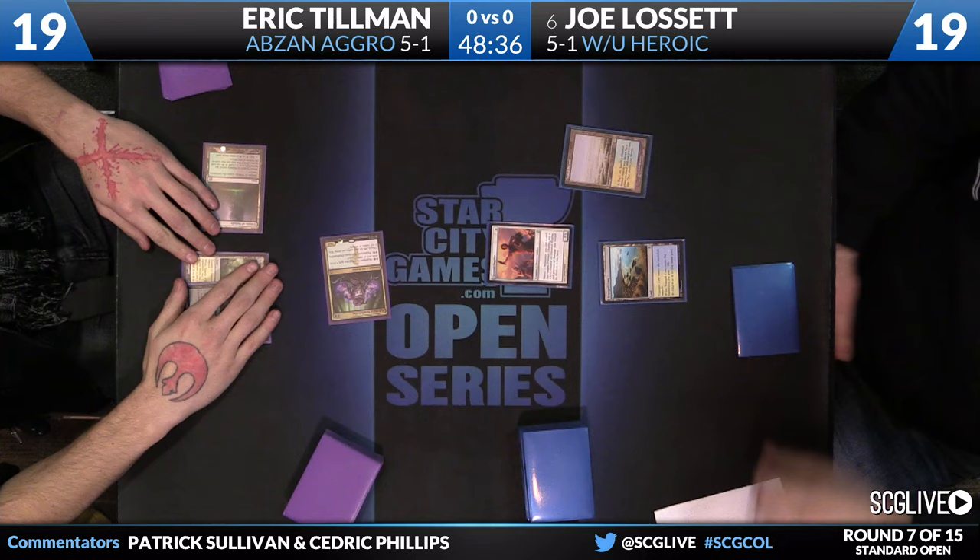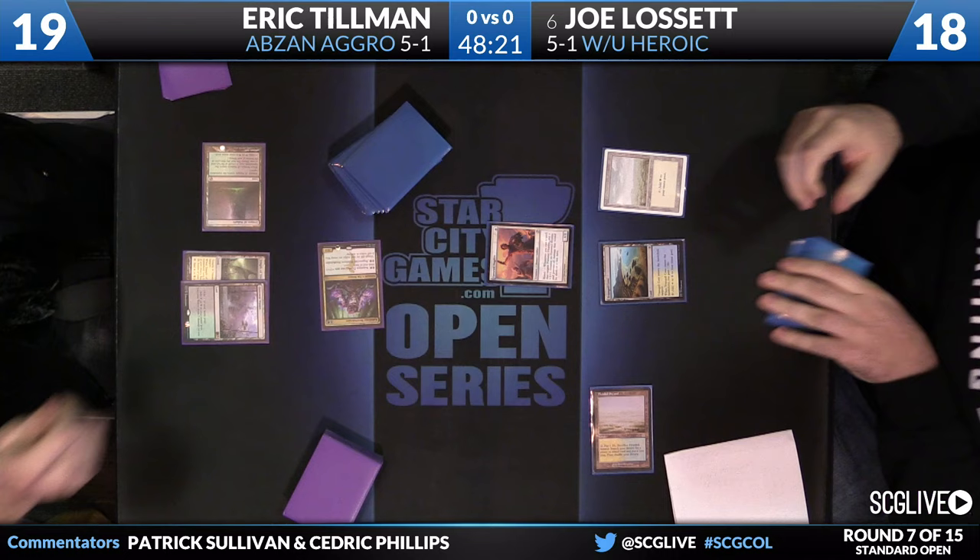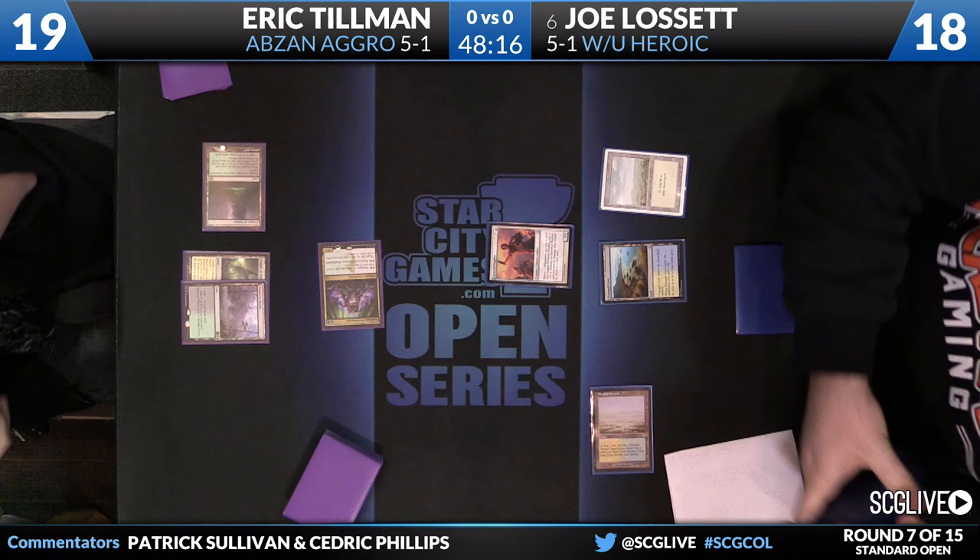Lissette is going to sacrifice his Flooded Strand on his upkeep — a Legacy-esque play. It's also relevant because if Joe does it at the end of the turn, he has no mana available. Eric can respond to the cracking of the Flooded Strand, so Joe wants to untap and have the Tranquil Cove at the ready — so in case Eric goes for a removal spell, he has God's Willing, or at least can represent it.